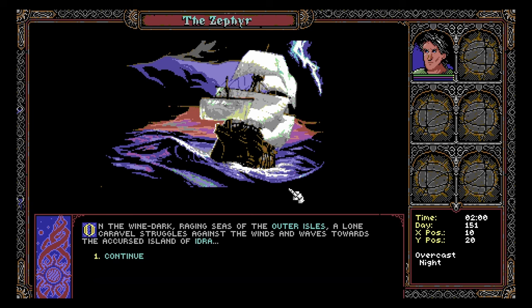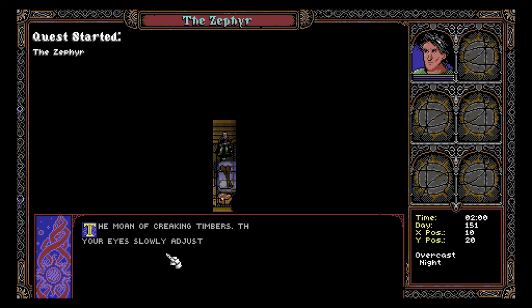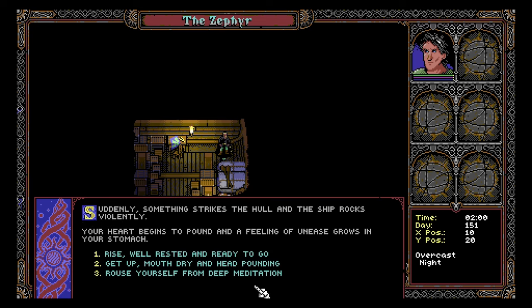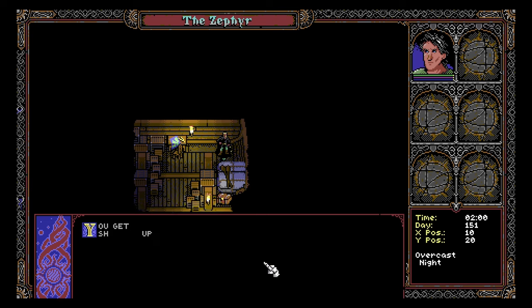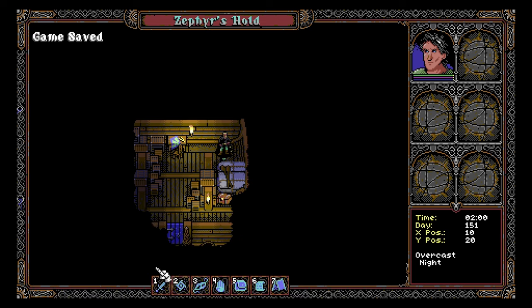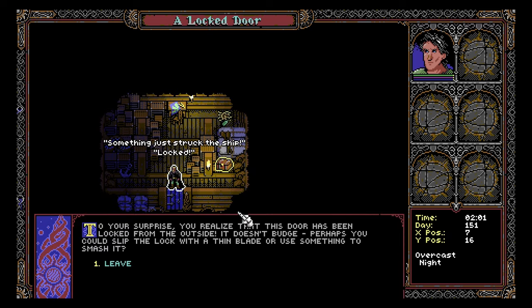On the wine-dark raging seas of the outer isles, a lone caravel struggles against the winds and waves towards the accursed lands of Idra. The moan of creaking timbers, the tang of preserved fish. Your eyes slowly adjust to the darkness of the ship's dimly lit hold. Suddenly something strikes the hull and the ship rocks violently. Your heart begins to pound. Rise — well rested and ready to go, or get up, mouth dry and head pounding? No one should be that ready to go. Get to your feet and become aware of agitated voices shouting up on deck.